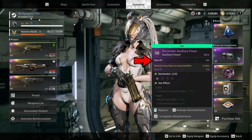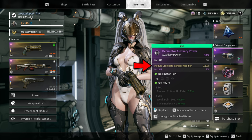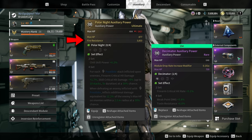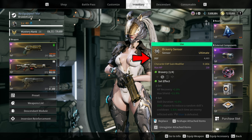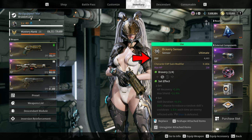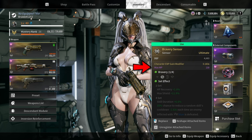For the auxiliary power, always go for double HP, then any bonus stat like module drop rate increase modifier or fire resistance if you are fighting a fire type boss, but always prioritize the double HP stat. As long as you have the two HP stats on the auxiliary power, you are good to go. For the sensors, prioritize defense and max MP.